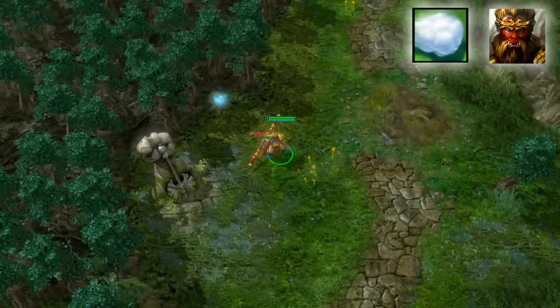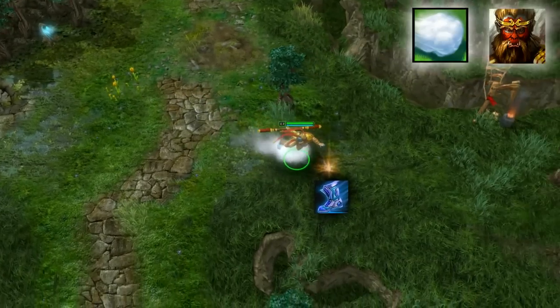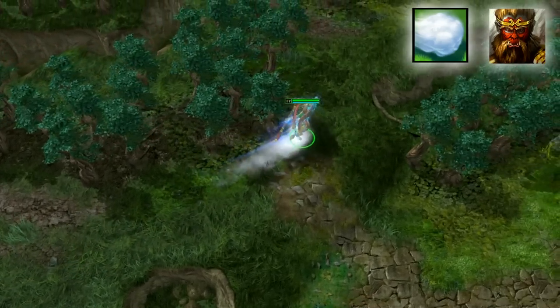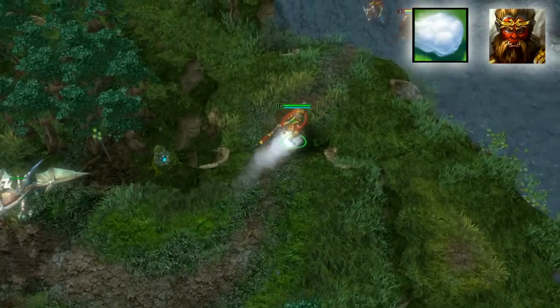Despite the Nimbus Cloud being unavailable after taking damage, it remains a powerful initiation and roaming tool, similar to Striders. By stacking other mobility items with the cloud, a fully geared Monkey King with Ghost Marchers and Frostburn will coast at over 500 movement speed.